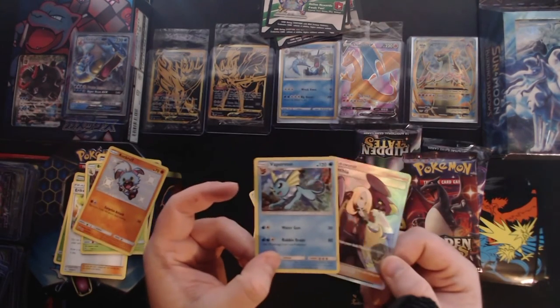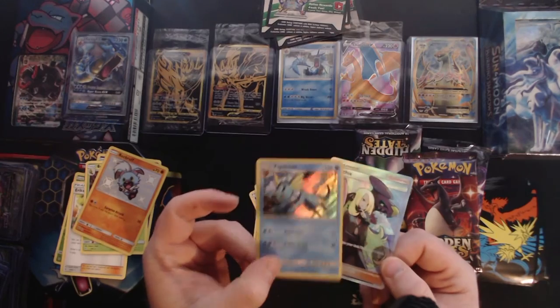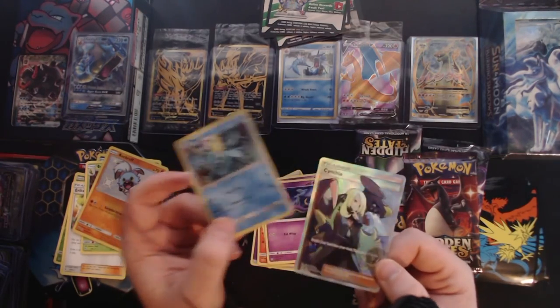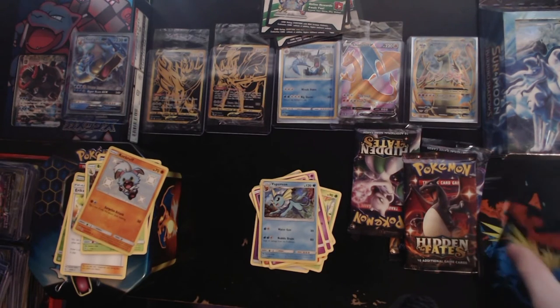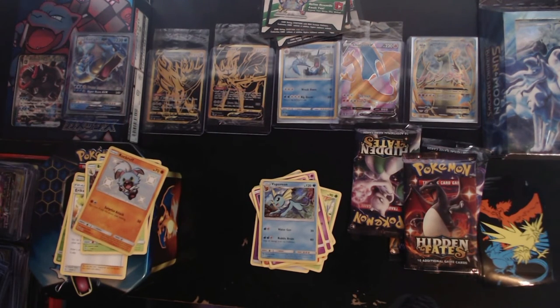We got two phenomenal cards for the last pack of magic — we got the holo Vaporeon and we got the Cynthia, which is friggin-tastic! Definitely not upset at all. No Charizard unfortunately, but you know, beggars cannot be choosers at the end of the day. But I tried to beg!